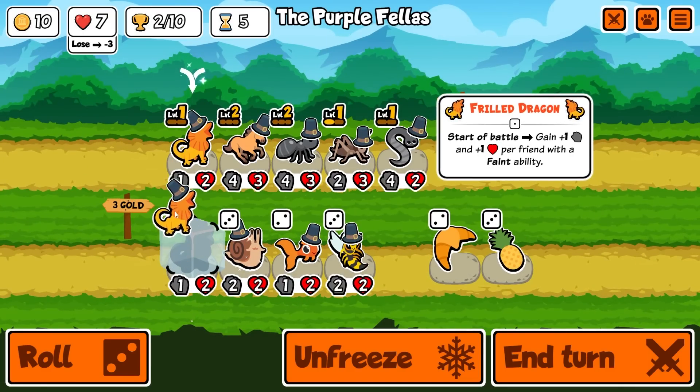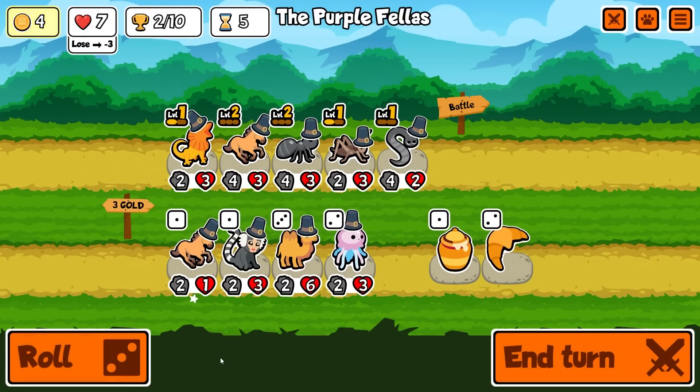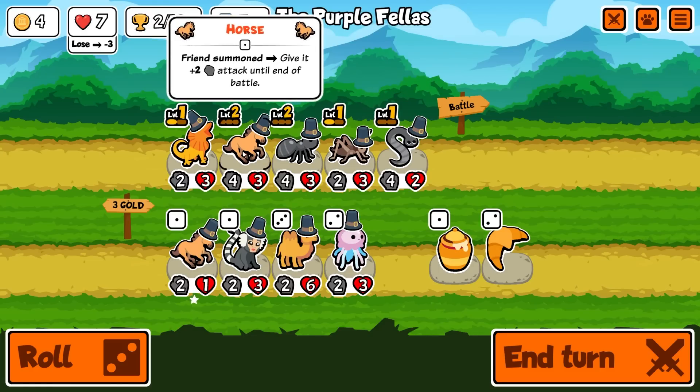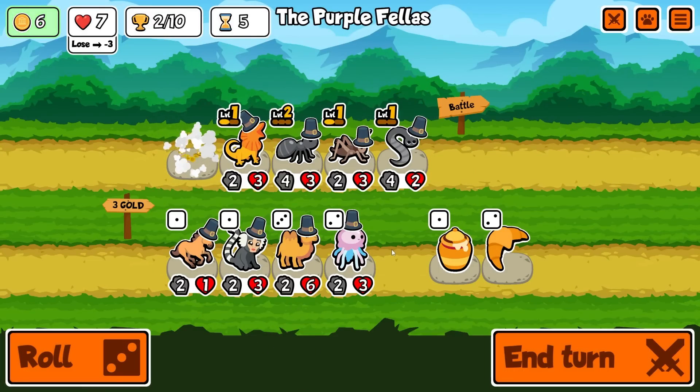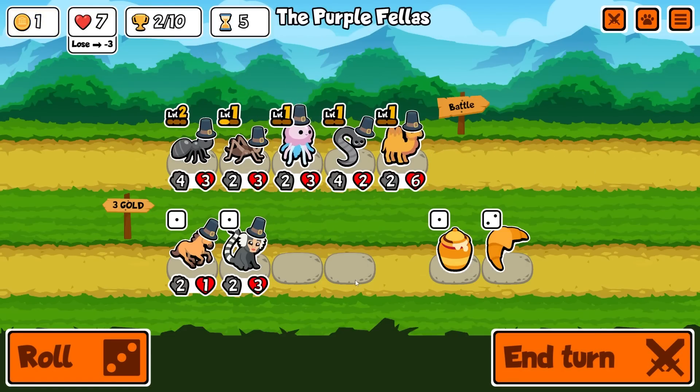Okay, snail - I'm gonna ignore the snail. Now I've got to start committing to something else. I'm gonna sell the horse and the frilled dragon, buy the jellyfish, and buy the camel. The camel's gonna sit at the front for now.